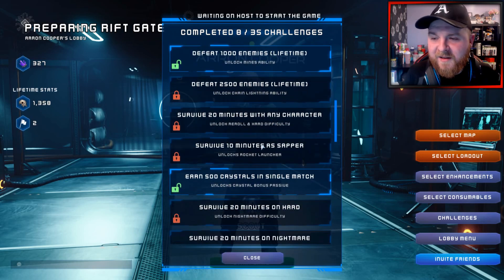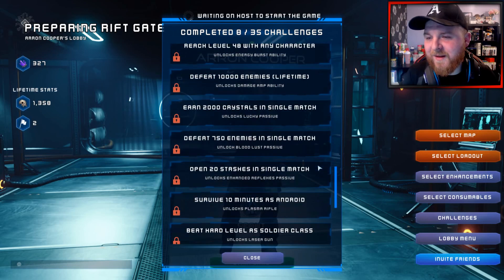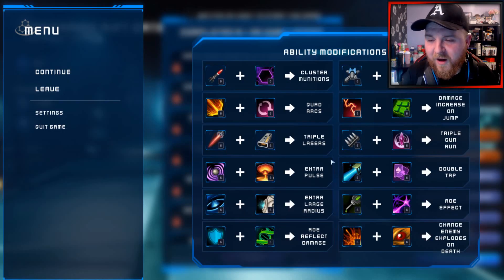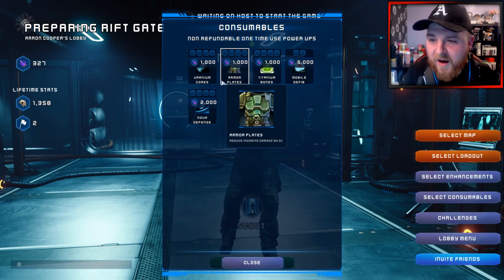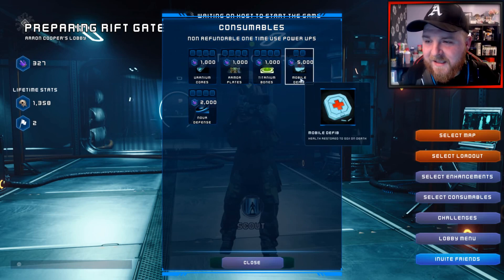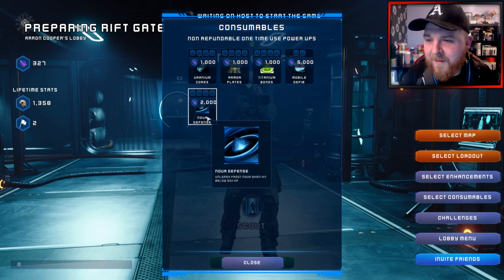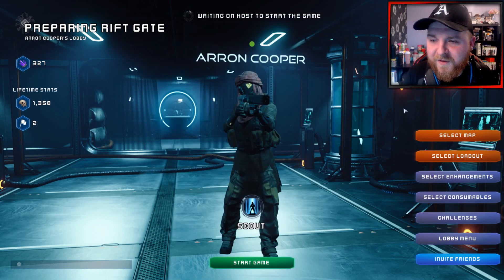A lot of the challenges are going to require a lot more time and effort. You've got different difficulties on some of the challenges, and to be honest it seems like a good grind. You've also got consumables you can unlock, like armor plates and titanium bones — all sorts of different stuff you can get.